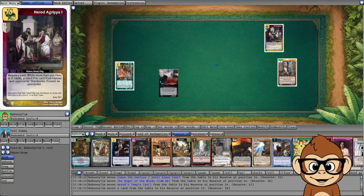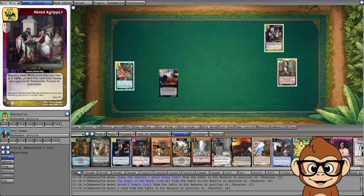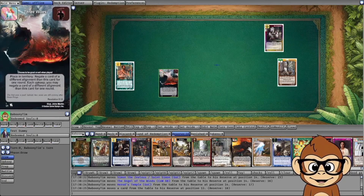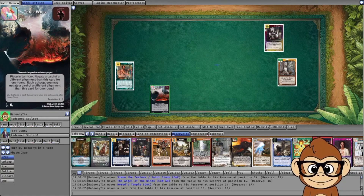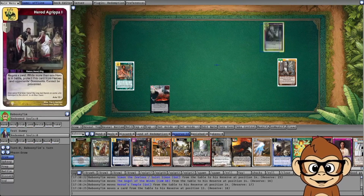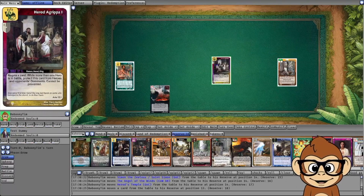For example, if your opponent has a Herod or Gripper out with 'cannot be prevented,' you can't use your Three Woes to negate his ability from happening before he enters battle. If you have Three Woes in your territory and choose to move the negation counter to Herod, Herod can still enter battle and his ability will happen because of the 'cannot be prevented' modifier.